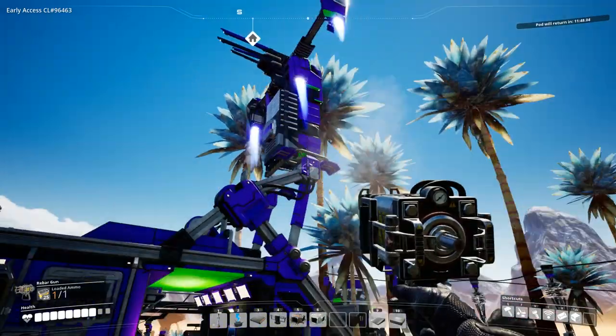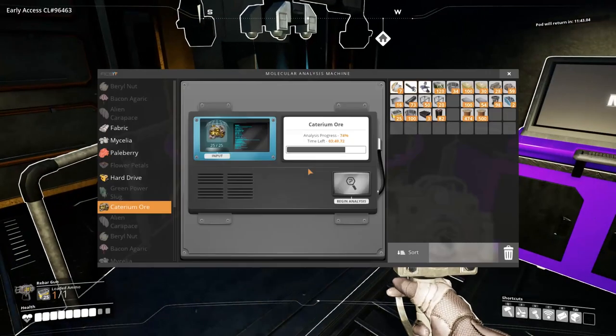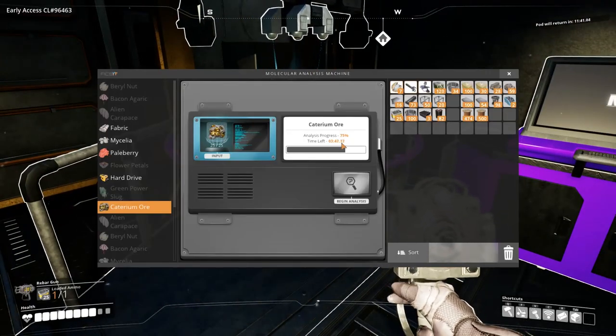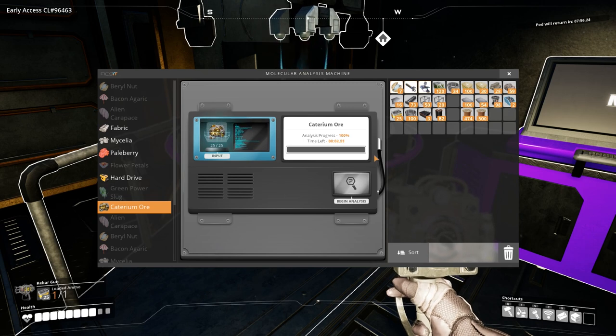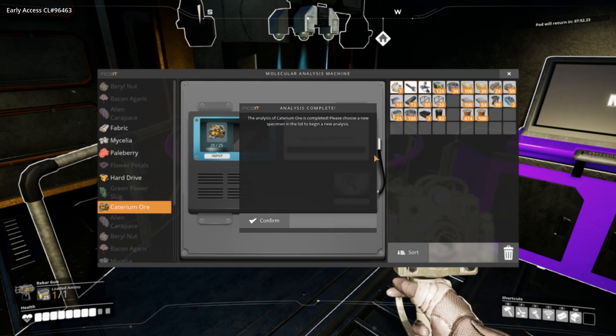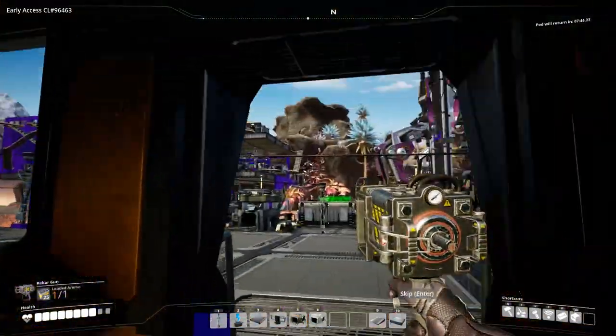Ada's giving us some commentary, but I don't really care about the storage — that extra belt efficiency sounds pretty tasty though. Let's have a look in here as well. We've got four minutes to wait, so I'm just going to wait. The last few seconds of waiting are always the worst — actually that's a lie, about two minutes was the worst. All right, the analysis of the caterium ore is now complete. Please choose a new specimen — let's listen to what Ada's got to say about it.